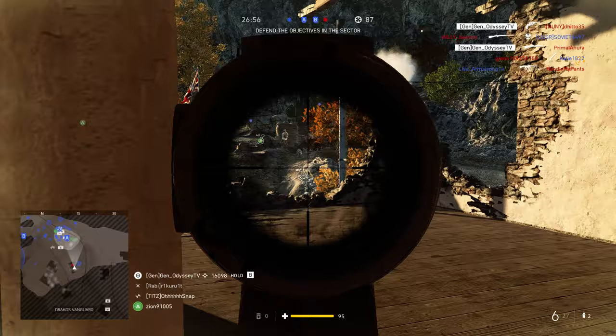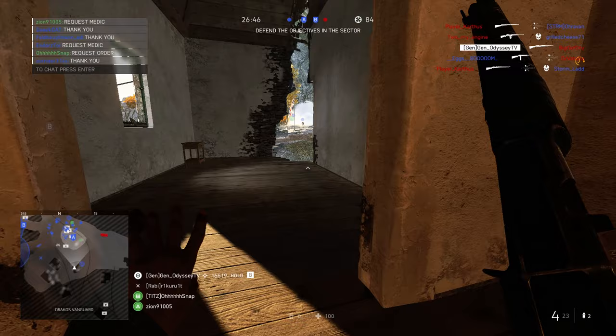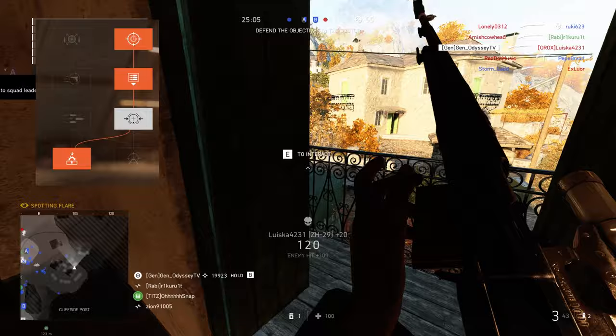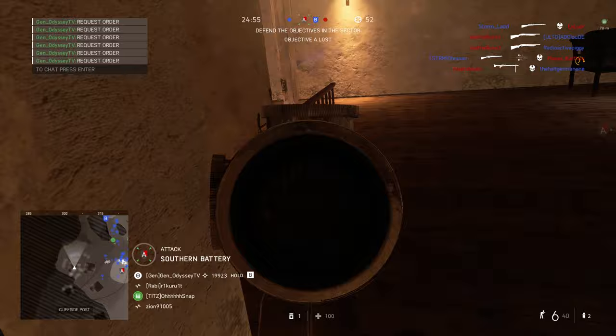Let's move to the SLR options in the Recon class. I love using the ZH-29. The ZH-29 is really good for medium range with insane damage — you can get two-shot kills mostly. I'm using a 3x scope with quick aim, detachable magazine, barrel bedding for improved accuracy, and recoil buffer. If you want to get good with SLR, the ZH-29 is the easiest to start with. Highly recommended — it's really broken.